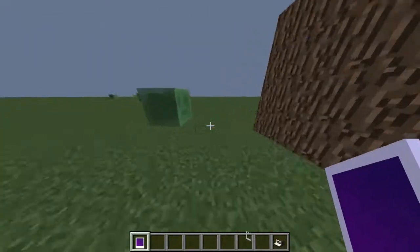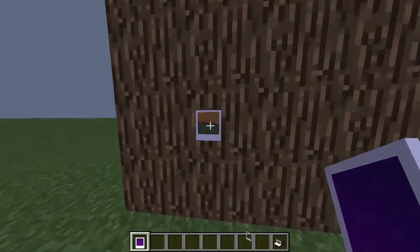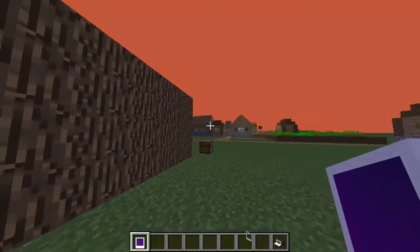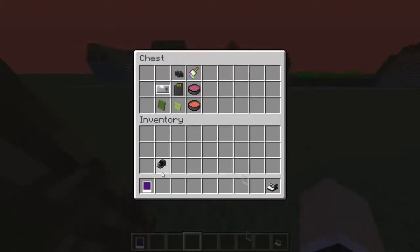Now this will already print because it's one of those cameras. You hang up the item frame and you put the picture in. It loads up for a bit and then you can see the image of the village is literally right here. So this works the same with every camera.